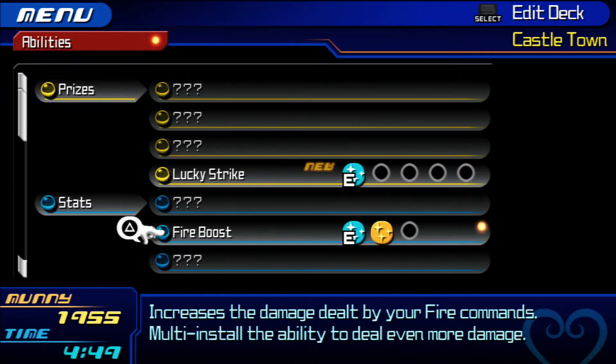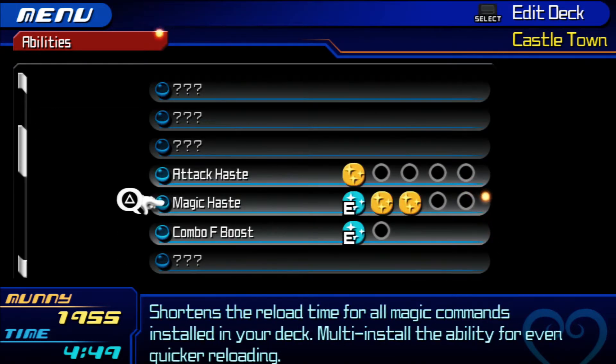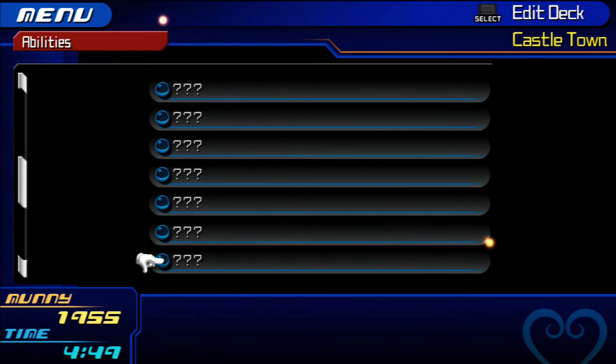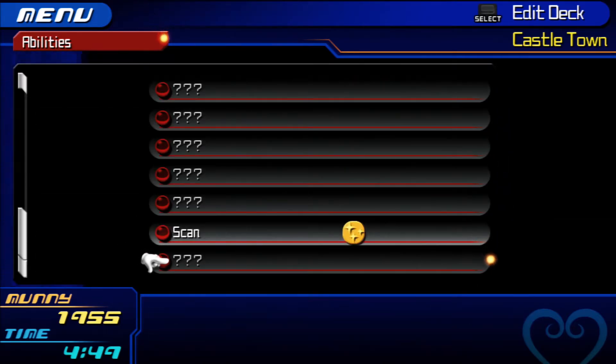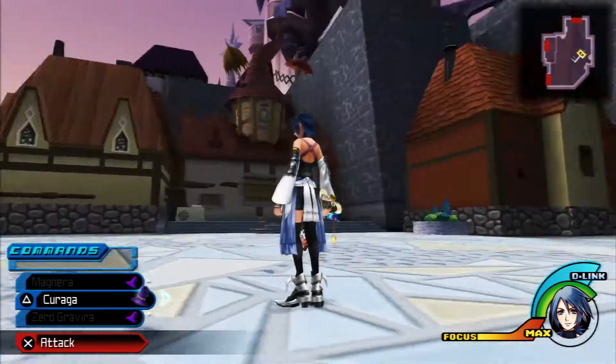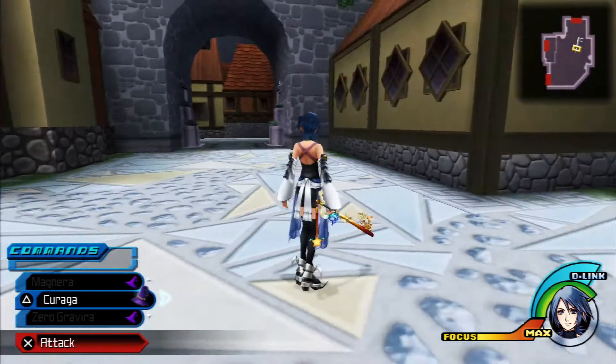For abilities, I have Lucky Strike, an extra fire boost, extra magic haste, and I think I still need to work on Combo F Boost. That's it - nothing new so far. I haven't moved from this place, just been going back and forward through that little area.